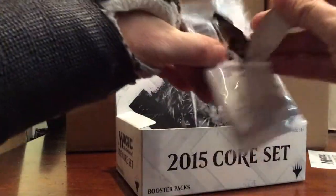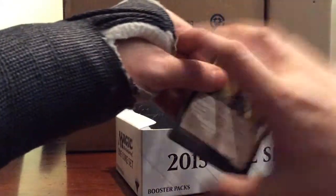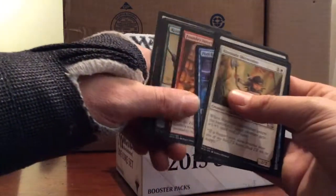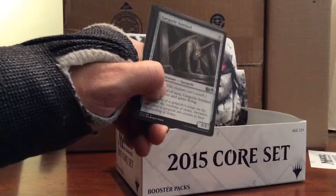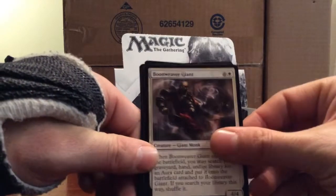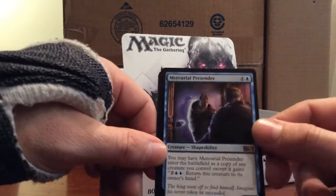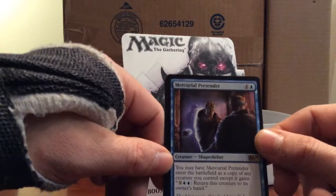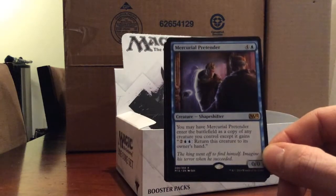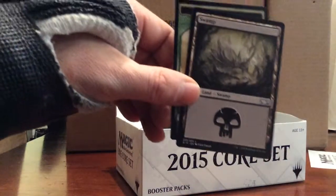Still looking for a Nissa, some of the pain lands. Battlefield Forge - let's see what we get. Gargoyle Sentinel, Boneweaver Giant, Stab Wound. And a Mercurial Pretender - one blue and four. You may have Mercurial Pretender enter the battlefield as a copy of any creature you control, except it gains: two and two blue, return this creature to its owner's hand. Not bad.